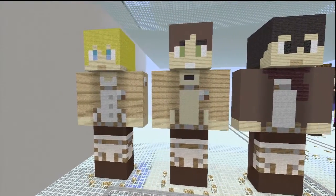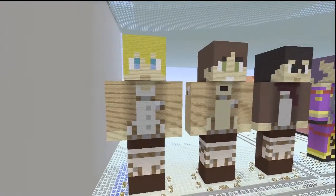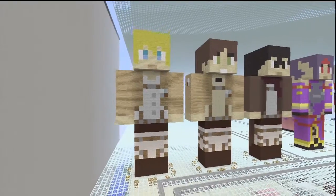He turns into one and then just starts kicking people's faces in. So yeah, this is Armin, the second friend here of Aaron. They're all really close friends, these three guys.